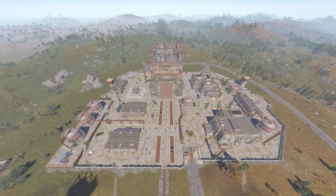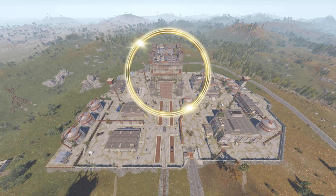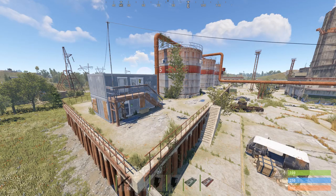Hey guys, welcome back to another video. Today I'm going to be showing you how to do the Launch Site monument. You start on the left corner, make your way all the way to the top right corner, and then to the main monument in the middle.